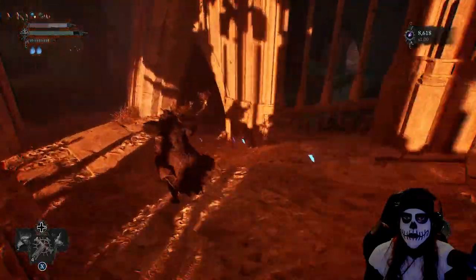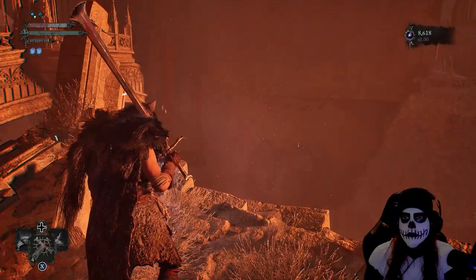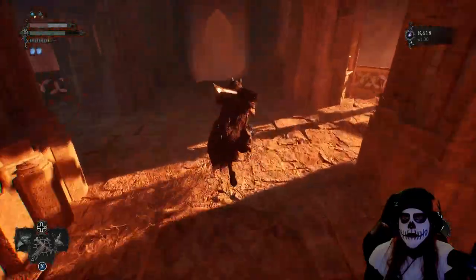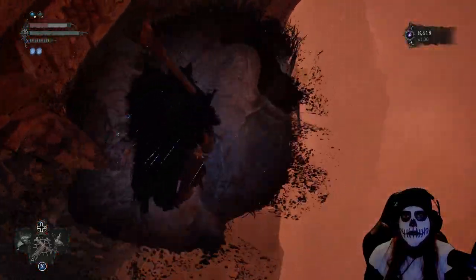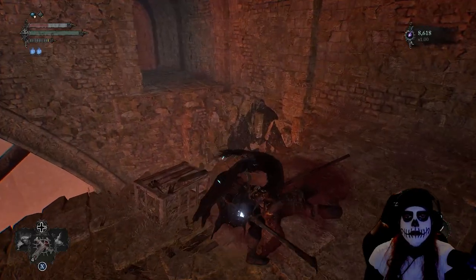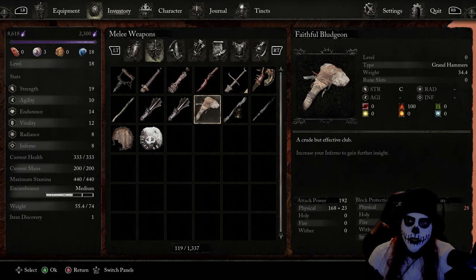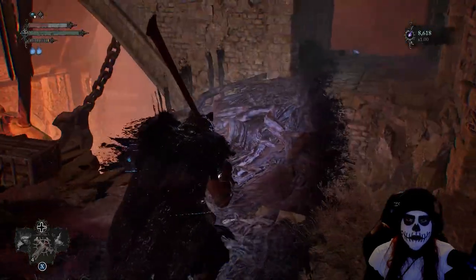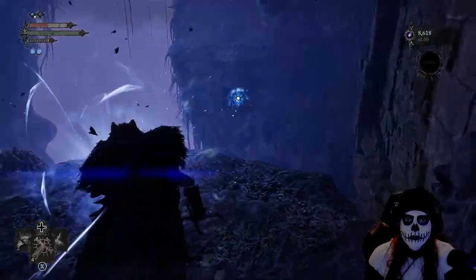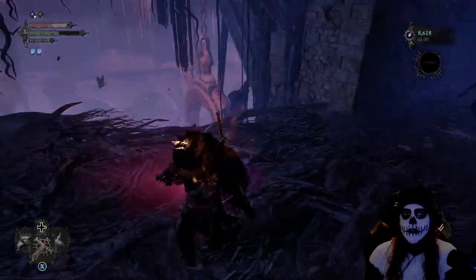We'll need to walk halfway across that little walkway we were just on inside the umbral in order to drop down. I have that keen eye for loot — I took a look over there, saw that little wisp, and thought we definitely missed something. We'll have to pull out the lamp, walk halfway across, then drop down. We'll be getting a bludgeoning weapon right here — it's pretty much a rock taped to a stick but it seems to hit pretty hard.